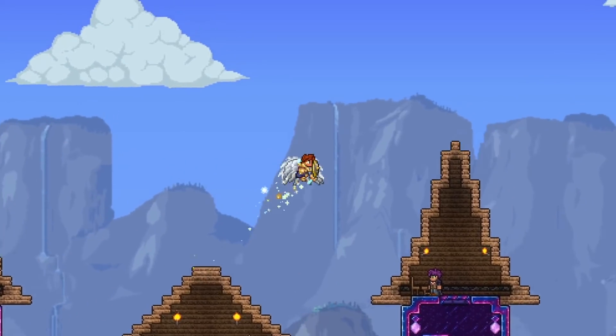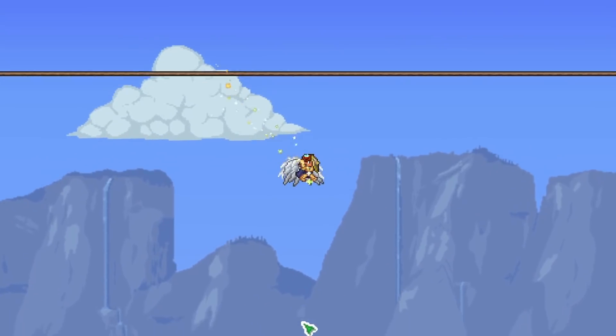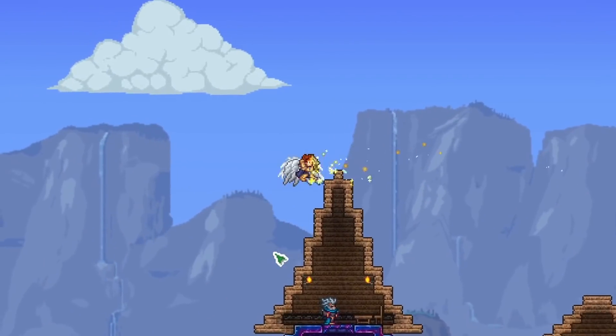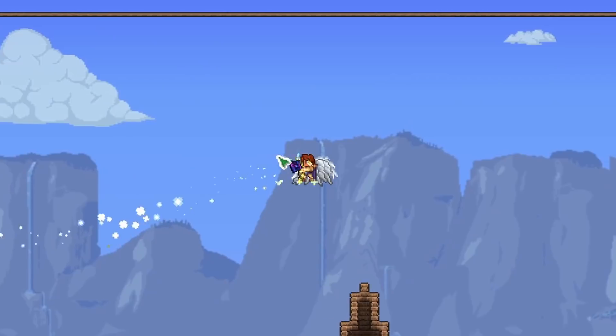Welcome back, this is Rito here with another Calamity Endgame Weapon Showcase. Today we're going to be looking at one of the new developer weapons added in the 1.4.4 Calamity update. It is a really awesome magic weapon called Eternity.